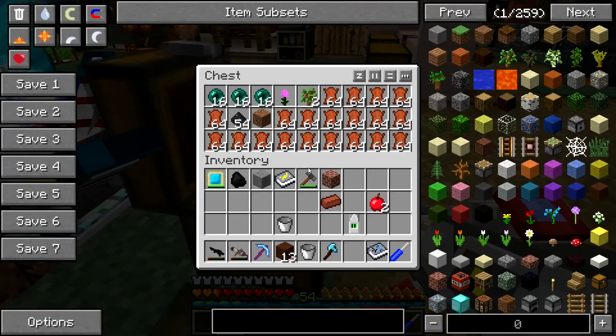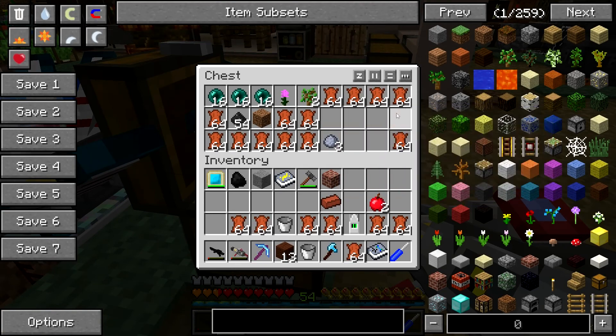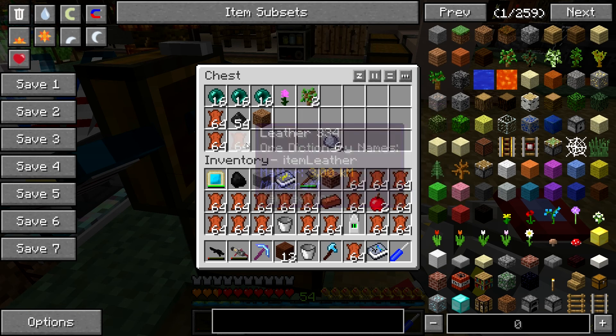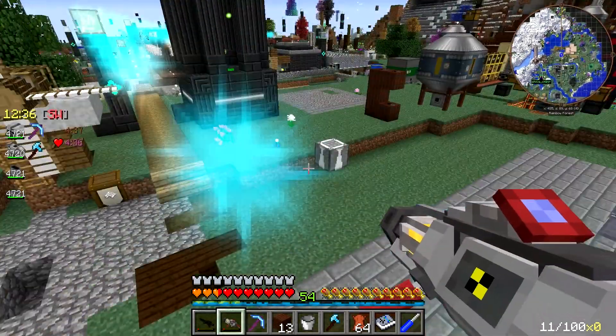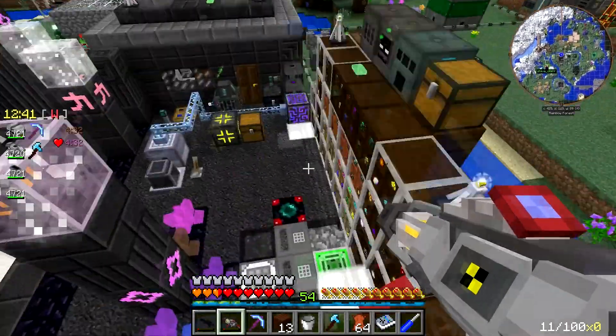So I'm crafting clay now. Oh, this chest is full of leather — we fabricated a lot of leather. Did you need them for something? Yeah, we were making belts and we just forgot to turn it off.